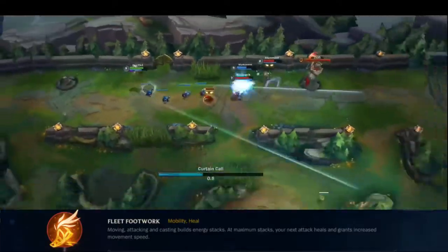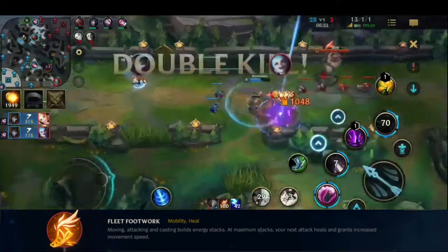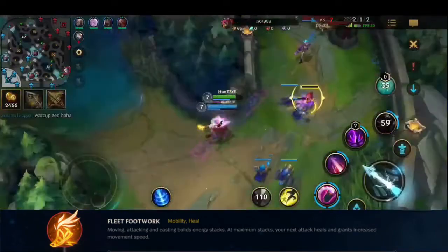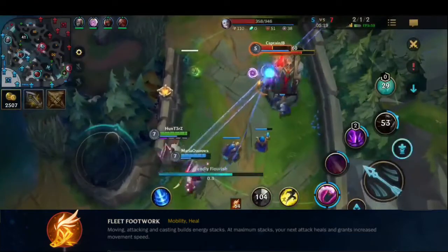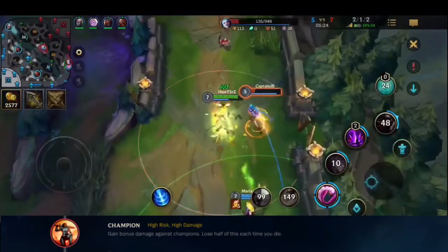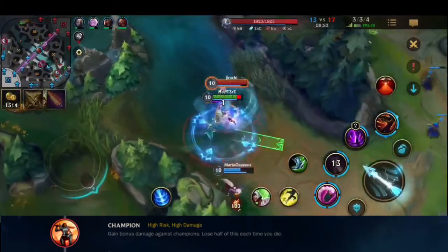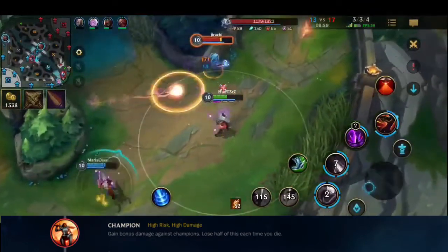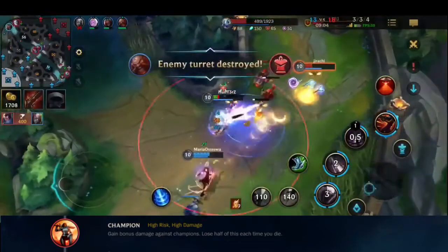For Jhin's runes, you want to take Fleet Footwork first because it synergizes with his kiting ability — it heals some health and grants movement speed at a certain number of stacks. After that, you want Champion, which synergized with Guardian Angel allows you to deal 10% extra damage throughout the entire game if you don't die. This makes it important to play more safely and prioritize your own safety over getting kills, because every time you die you lose 5% of your damage against champions.